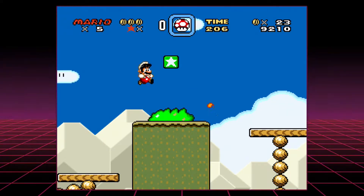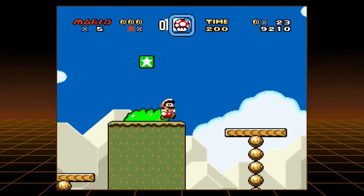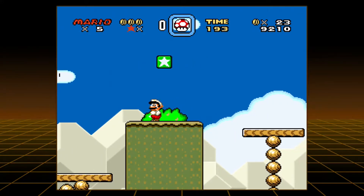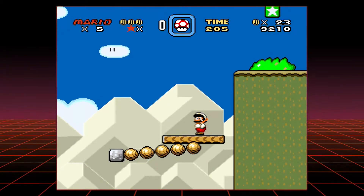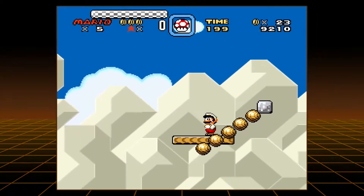What else can we try? I can't hit it with the fireball. We have 23 coins — I kind of wonder what would happen if I had 99 coins right here. I also wonder, maybe I have to wait. I heard something about it being repeating digits on the clock. So what if we do 77? No, that didn't do anything.